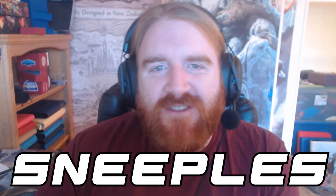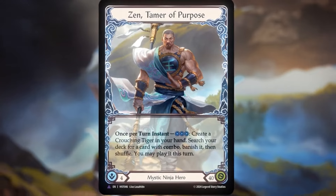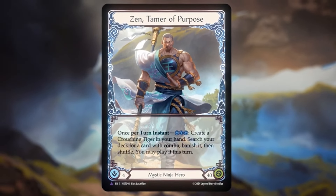What is up, everyone? We are going to go over the Mystic Ninja cards today — we're going to see what cards you're going to want to draft and what cards we could see in a constructed Zen deck. Let's get into that. Zen cards coming up.